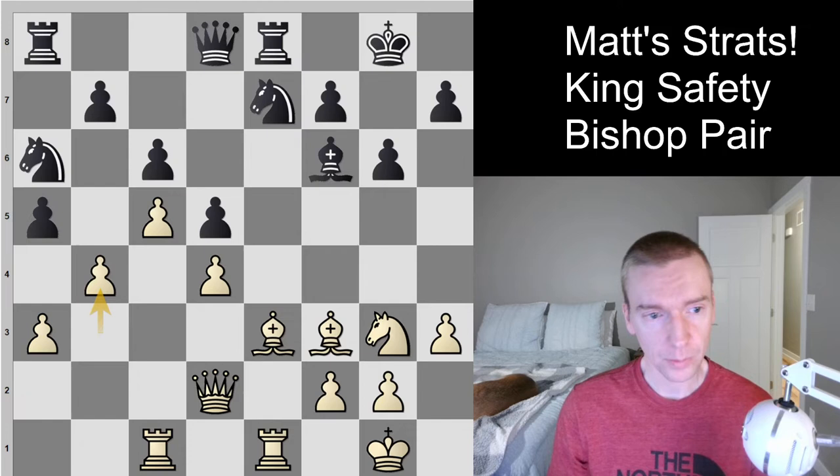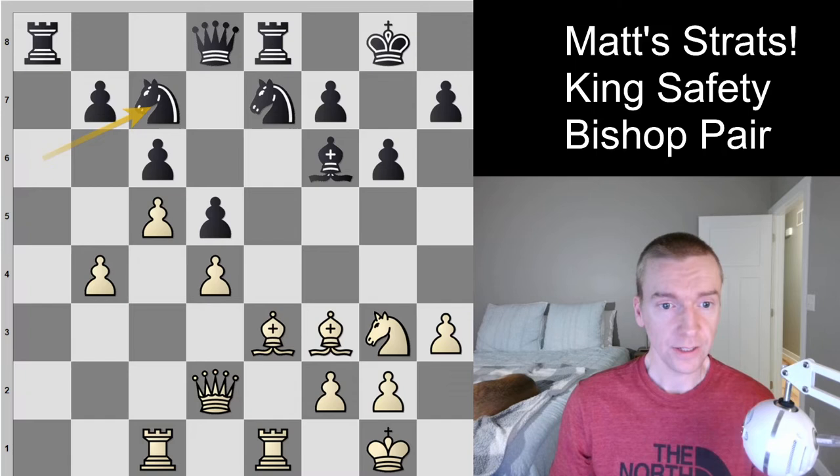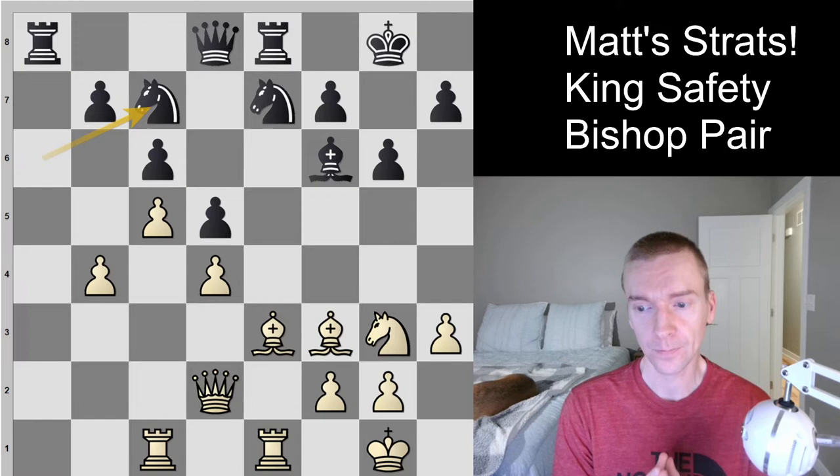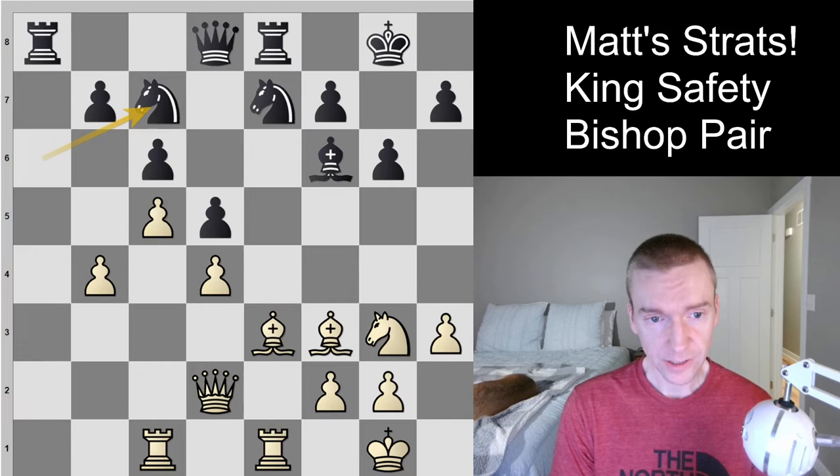Now let's see what was played in the game. White played pawn to b4, offering a pawn trade — a takes b — and that's what black went for. White took back, and black played knight to c7. Now pause the video again and think: how have the imbalances changed, and what is the new evaluation?